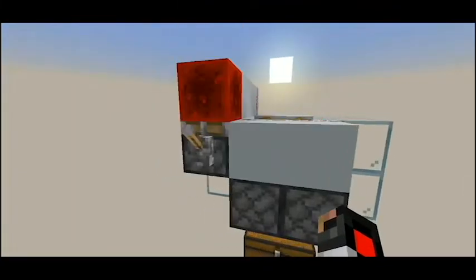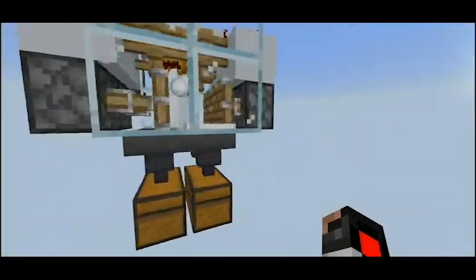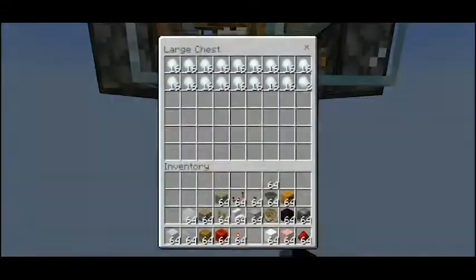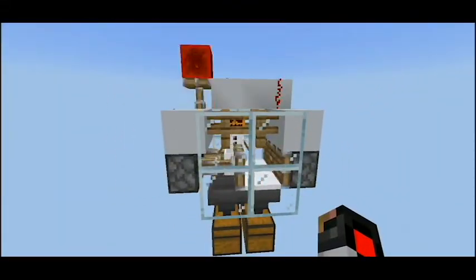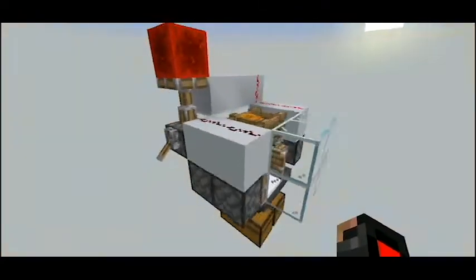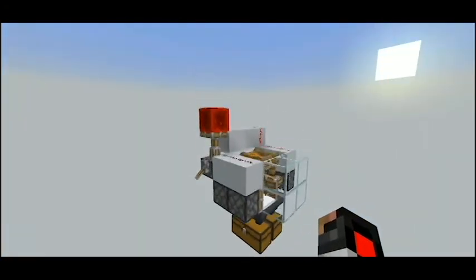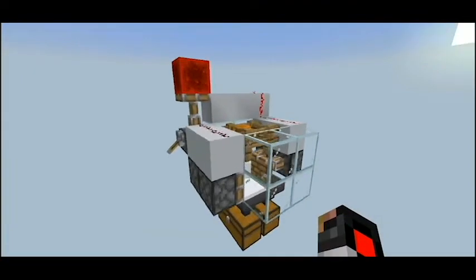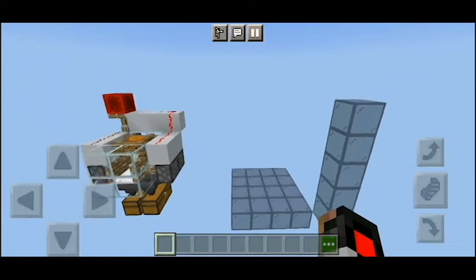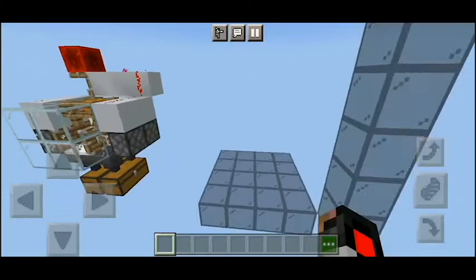All of the snowballs are being collected by the hoppers and put into the double chest, as you can see. That's basically the farm — all of the redstone has been explained. It is a very small farm, not too much happening here. It's just a very simple and overpowered snow farm.